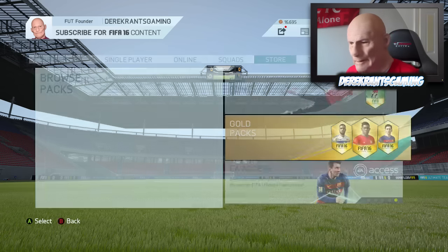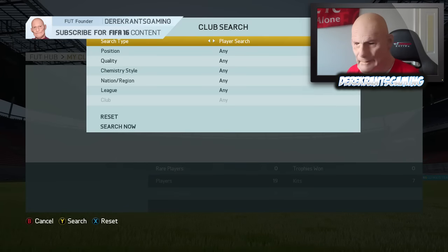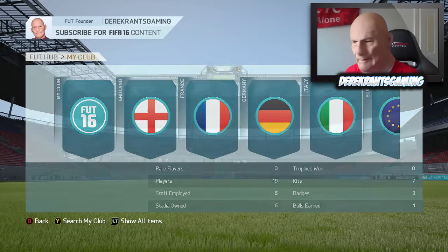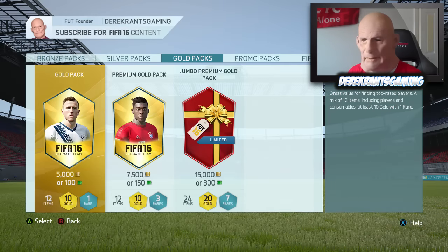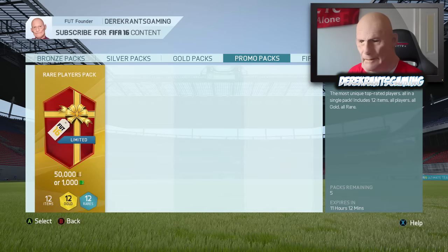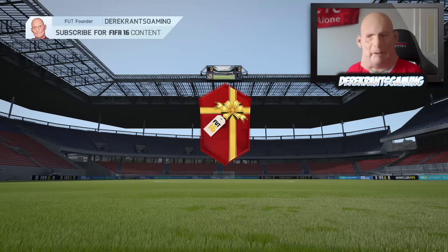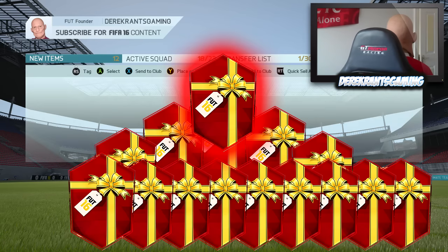The way we do that is we open the five packs without looking, then we go back to my club and we search what we've got. As you can see at the minute we've got nothing but bronzes, so it's going to be extremely easy to tell exactly what we get in this 250k pack. So let's go back to the 50k packs, start opening them. We're not going to look what's in these packs because that would spoil the fun of it all. Let's open up the first pack and speed things up to pack number five, then go into my club and see exactly what we've got.